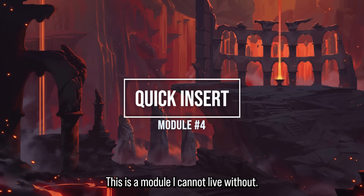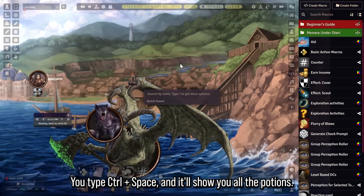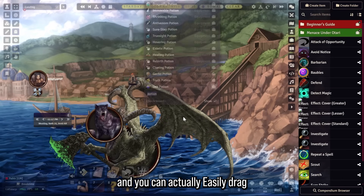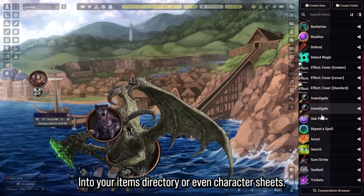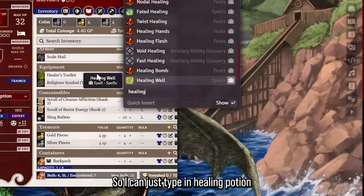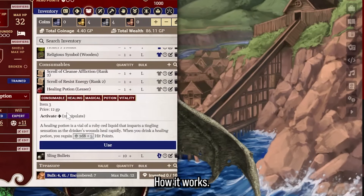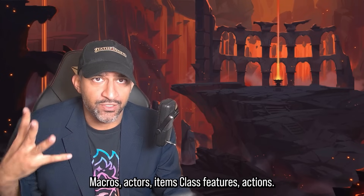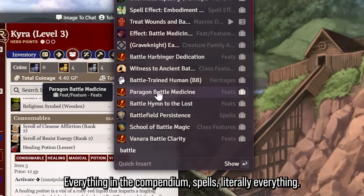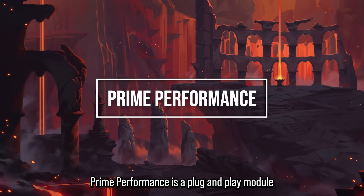Module 4: Quick Insert is essential and should honestly be in base Foundry. You press Control+Space and it shows everything from your compendiums and directories — potions, actors, macros, spells, actions, features — and you can drag and drop directly into character sheets or item directories. For example, if Tyra wants a Healing Potion, just type it in and drag it straight into her inventory. It covers almost everything in the compendium and is invaluable for running sessions as a DM.